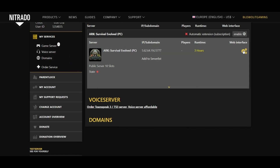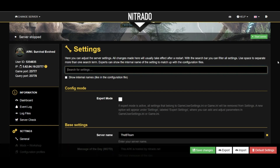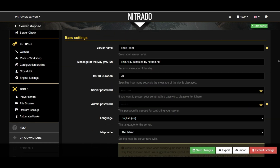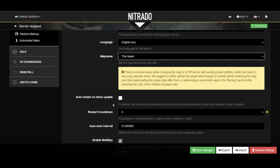First, I want to change my settings. Let's go over to the general tab on the left-hand side of the page. We're going to start, first things first, with the base settings. This is where we will choose our server name, the message of the day that pops up when you join, the passwords if you wanted to make your server private or put an admin password on, and of course where we get to choose our map.